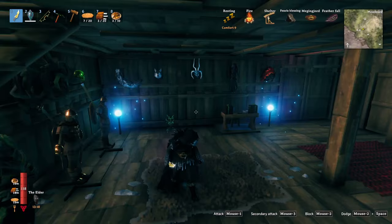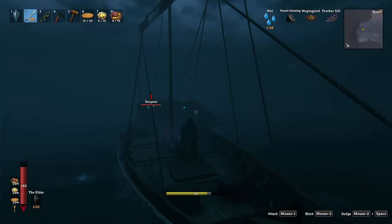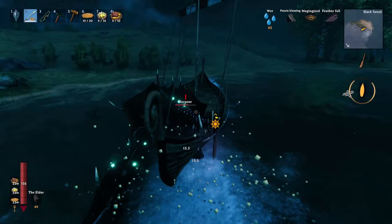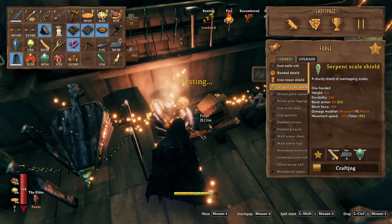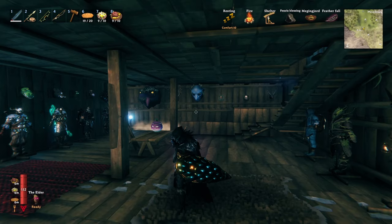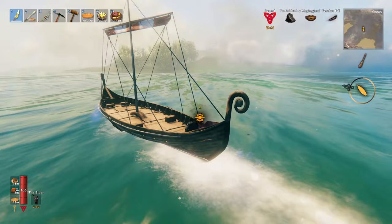The chitin unlocks the recipes for both the abyssal razor and abyssal harpoon. While the razor makes for an excellent mid-game weapon, the harpoon is the key tool here. You can use the harpoon to grab onto a serpent and drag them to shore. Once in shallow water, slay the serpent and claim its treasures — this time you'll be able to claim the scales and trophy. The serpent scales enable you to craft the serpent scale shield, an excellent mid-game shield and one of the only four ways to provide pierce resistance damage, making it an essential tool in any player's arsenal.